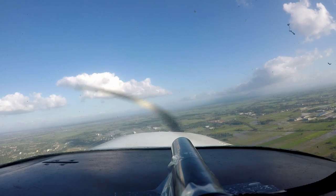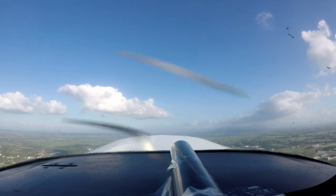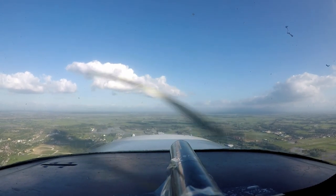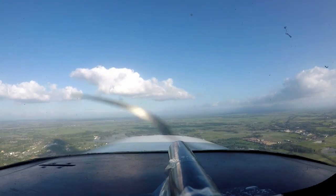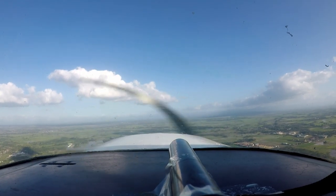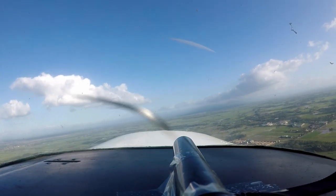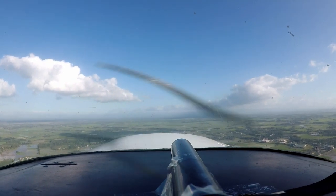We're on the base leg now, so we should be turning left fairly quickly to come in for another touch-and-go. Coming around the airport — the weather looks pretty nice. I believe on the day there wasn't a lot of wind, so there wasn't too much to worry about with crosswind corrections. The scenery looks very green — typical Asia, like Thailand, with lots of water around.